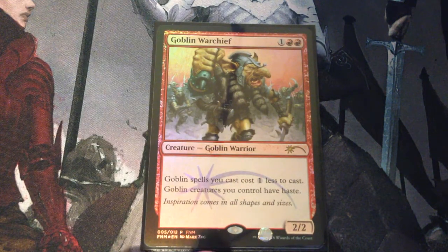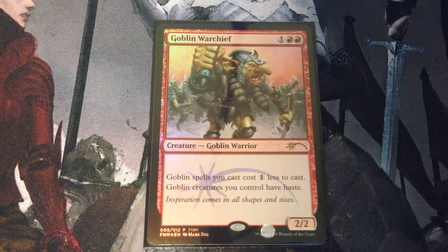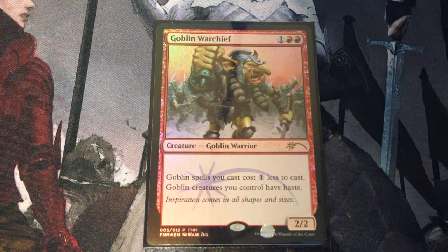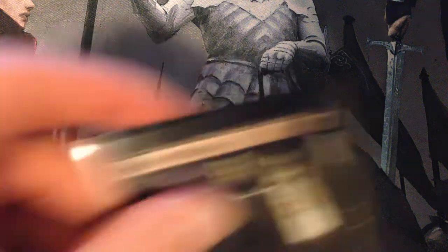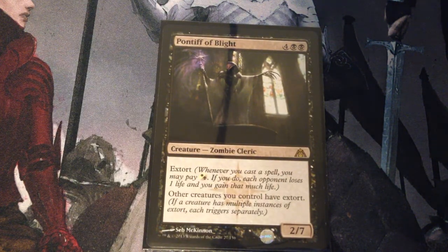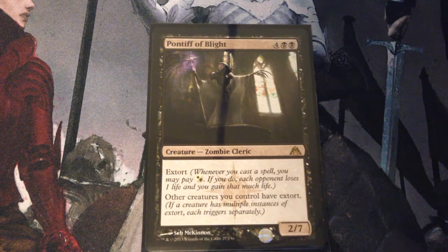Goblin Warchief is 3 mana for a 2/2 goblin warrior. Goblin spells you cast cost 1 less to cast. Goblin creatures you control have haste. We do have a fair amount of goblins. Our last creature is Pontiff of Blight — 6 mana for a 2/7 zombie cleric with Extort. Other creatures you control also have Extort.